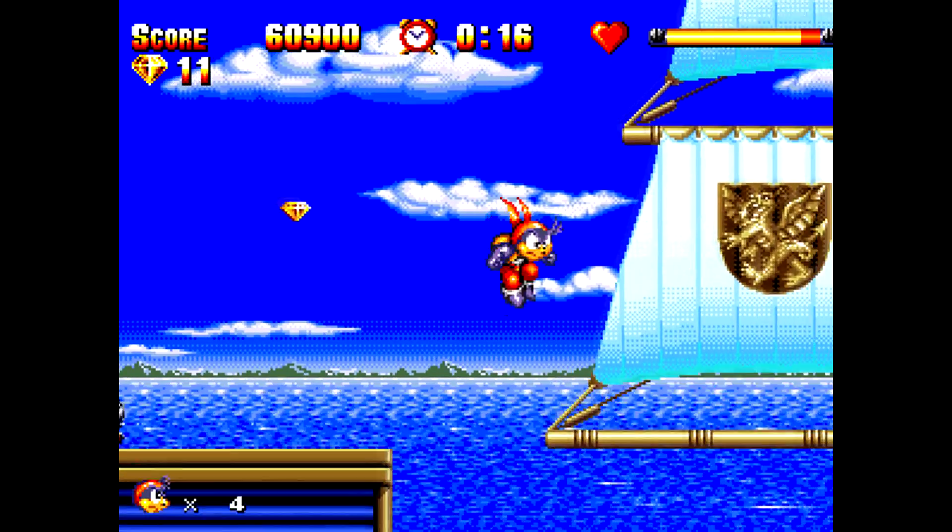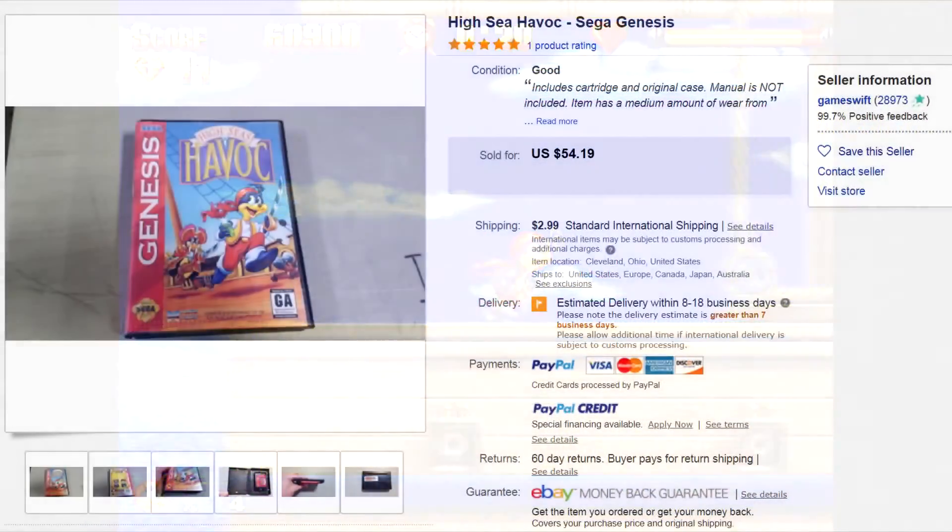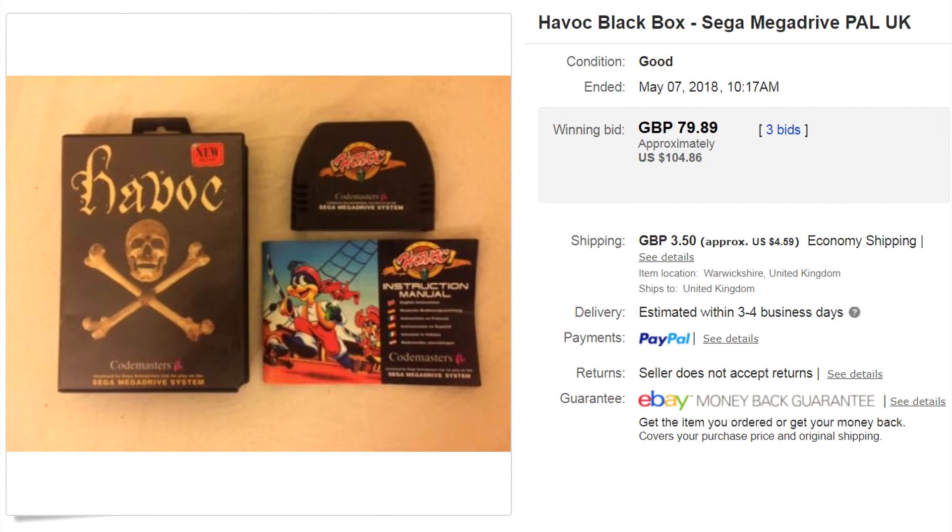So let's have a look at some of your buying options. First up, the North American version from Data East — $54 plus shipping with no manual. Good grief, it's a bit painful, but worth taking the hit as it is a great game that holds up very well today. Next up, the UK-Australian Havok Black Box Edition from Codemasters, weighing in at $104 plus shipping. That's getting a bit serious, though on the plus side I do have this version in my collection already.